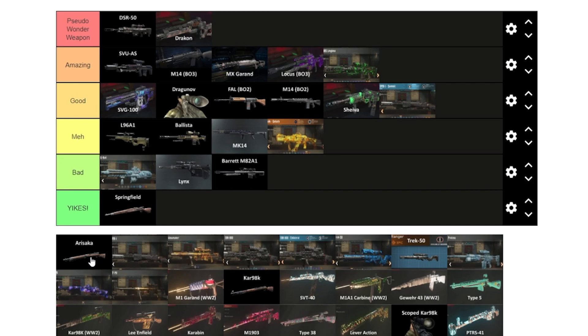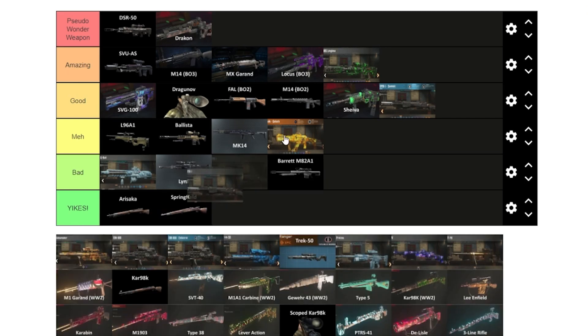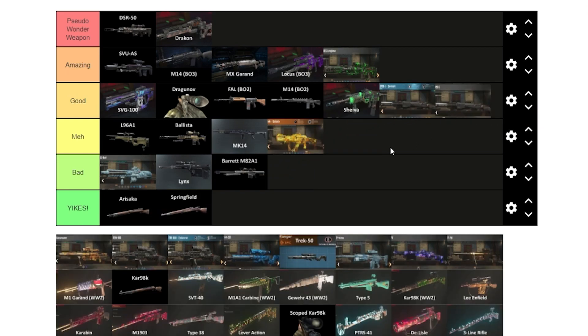The Arisaka is just yikes — at least it's better than the Springfield by a round or two. We'll put it above the Springfield. The regular DMR is essentially the same as the variant version — we'll put it in good as well. We probably didn't need to include all the variants.